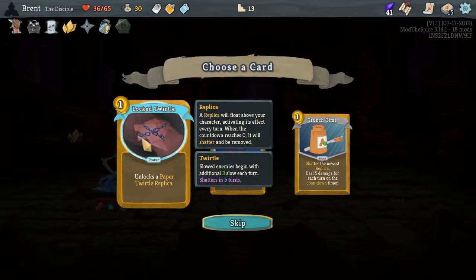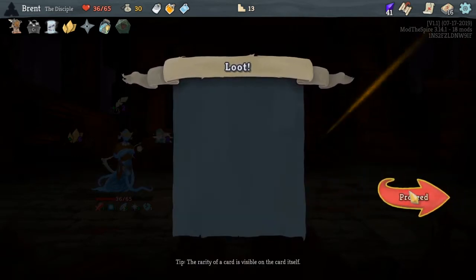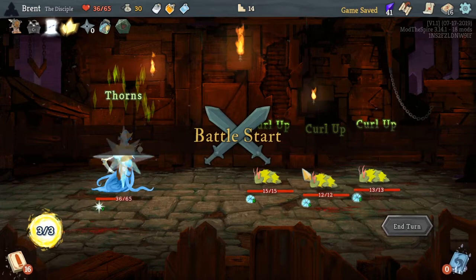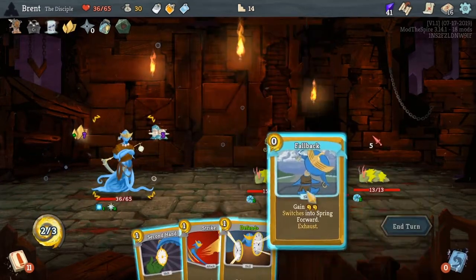We don't have enough high-cost cards to make it worth our while yet. Power Potion. Slowed enemies with additional three slow each turn - interesting. Crunch Time is what we want though - this is what I was talking about. Shatter, which means removes the newest replica, five damage for each one on the counter - that's kind of what we wanted. I think I'm going to avoid this leap just because of our health and we will go right here.